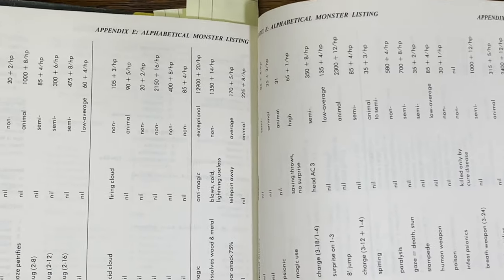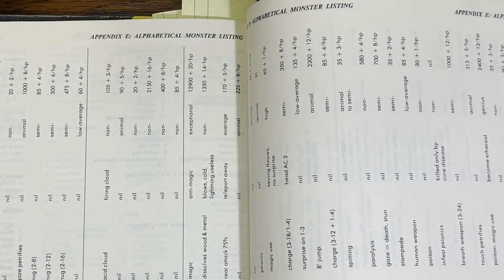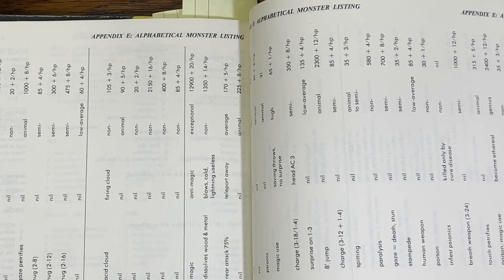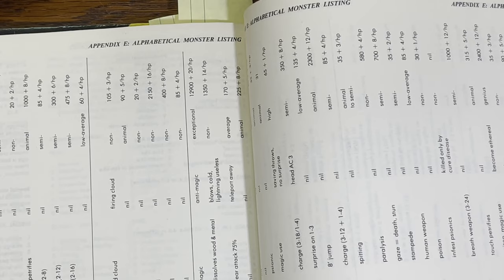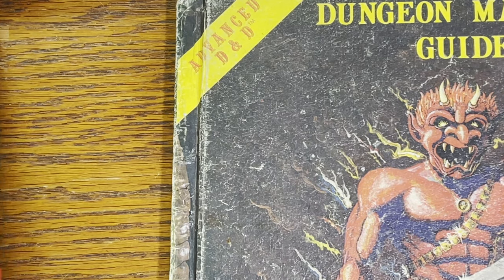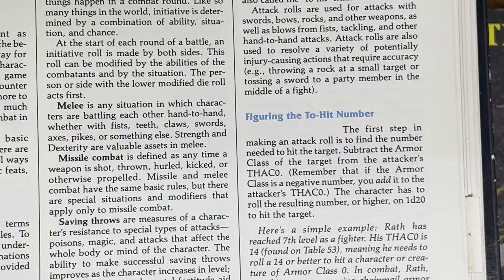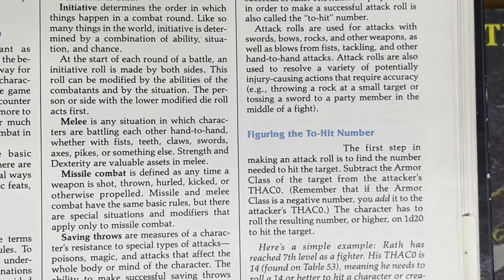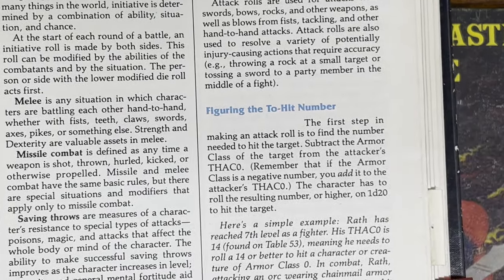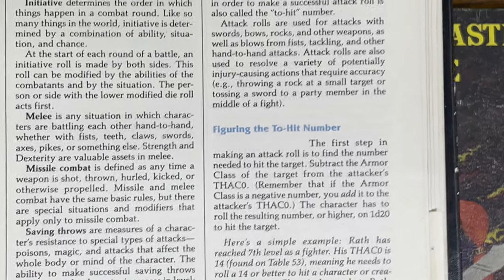Even as a player through the 80s, 90s, primarily playing second edition until I started fifth edition, I had always thought THAC0 was something fixed for second edition. But it was the same exact tables that first edition used, just described differently — and actually really poorly. The second edition entry on THAC0 says 'the first step in making attack rolls is to find the number needed to hit the target,' then 'subtract the armor class of the target from the attacker's THAC0,' and the character has to roll that number or higher on a d20.